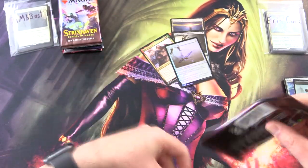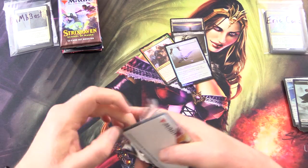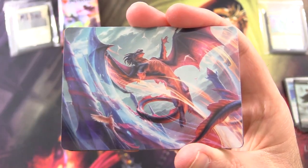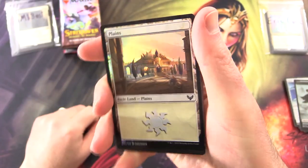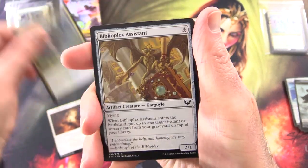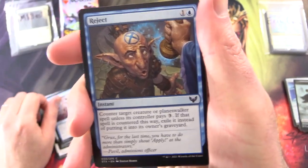On to Strixhaven, getting stuck into the Set Boosters. And if you're in the US, I hope you're having a fine long weekend — it's the Memorial Day long weekend. So here we have Galazeth Prismari, which we actually pulled one of these the other day, so that was a very nice pull indeed. A Foil Plains, Reduce to Memory, Needlethorn Drake, BiblioPlex Assistant, Curate.